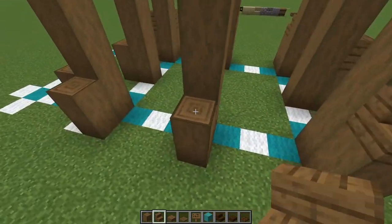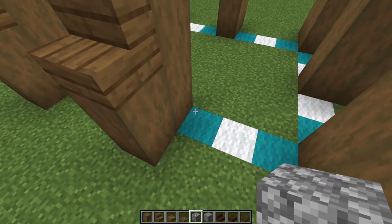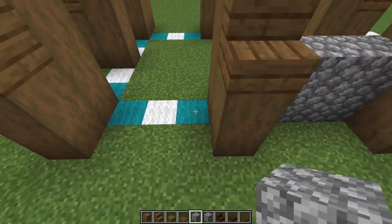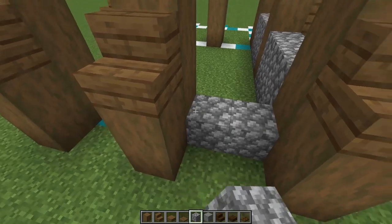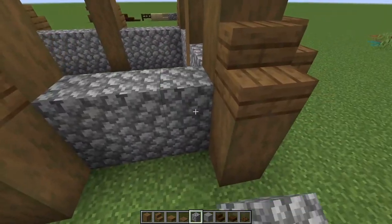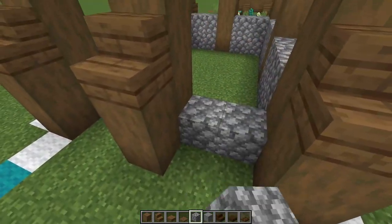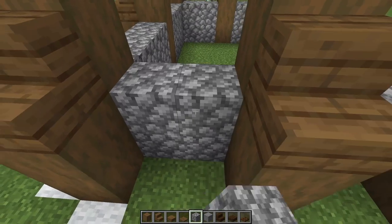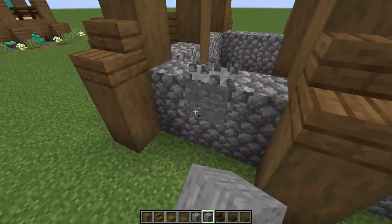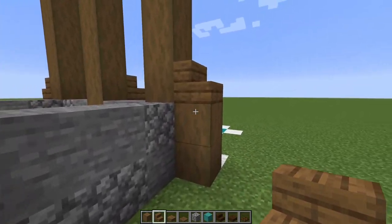Then we're putting stairs on top of every single log we just placed, wrapping all the way around. Now let's line up the foundation - bringing in a cobble and stone mix. Let's go three and three, three here, three up, cover this part up, two and two, two and two here, three and three on this side, three and three here, cover up these, two and two and two and two. You can come back and give it a little texturing to make it look more unique all the way around.